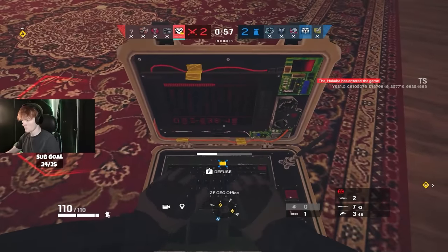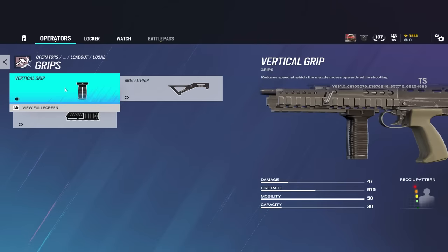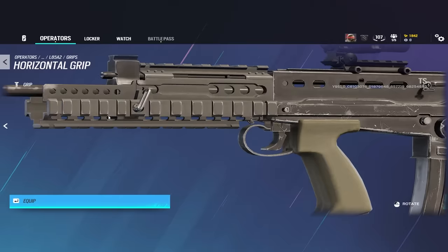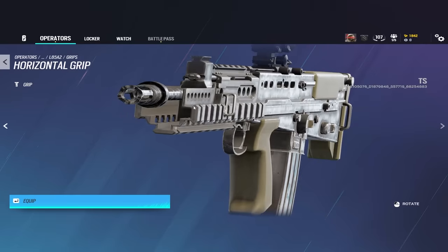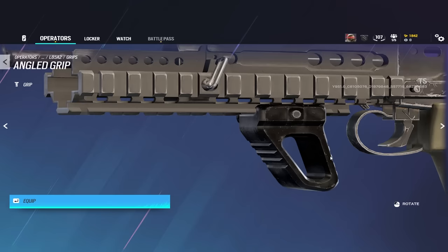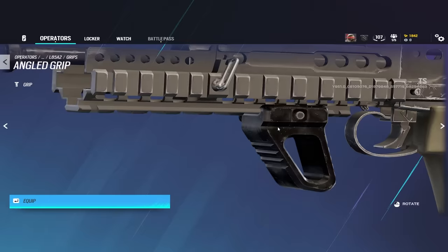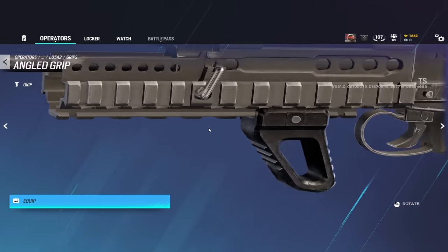With that out of the way, let's go over the gun grips. You have the vertical grip, which didn't change at all — it just reduces the overall vertical recoil of weapons. Then there's the newly added horizontal grip, which makes you ADS faster. The old angled grip's job was ADS speed, but now the angled grip just makes you reload faster, which has its own unique uses that are pretty fun on some weapons.